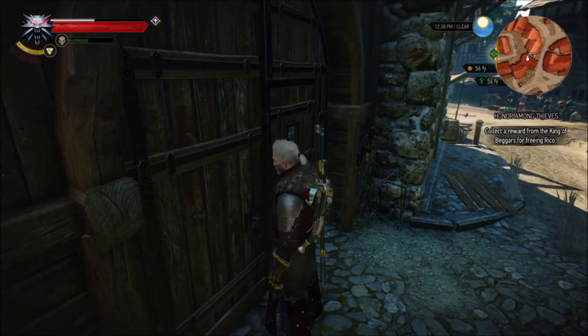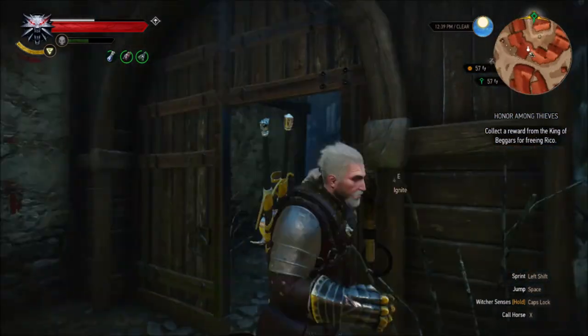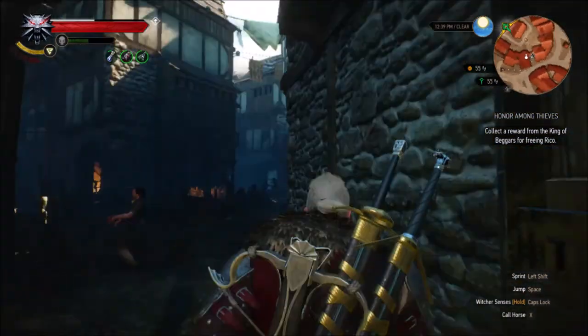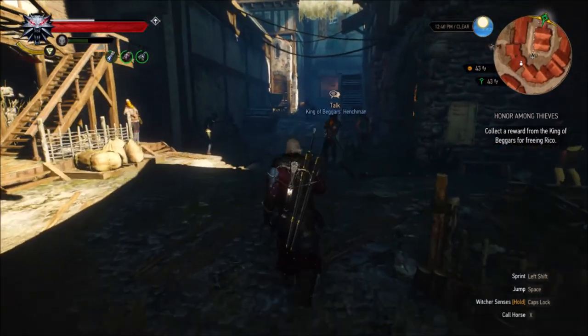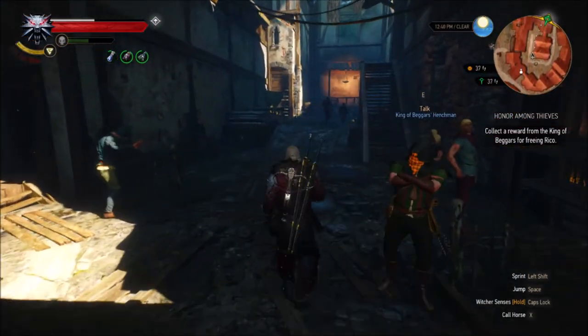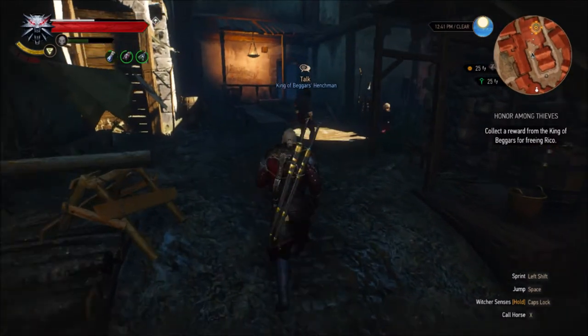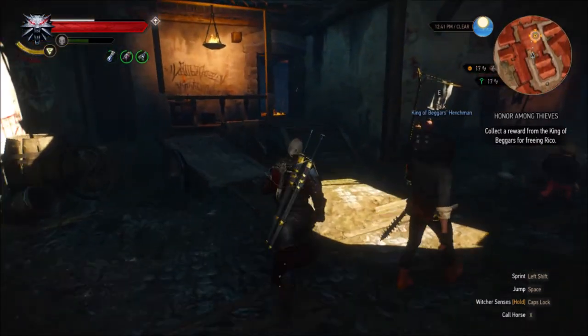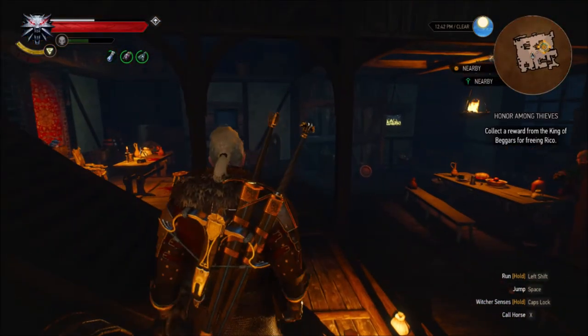They're letting us in here and once you get to this door you're basically done. You've found it because then the GPS is going to route you correctly to where the King of Beggars' office is, and that's straight ahead here. It's worth doing — you get 160 XP and you get this really cool silver sword, Ethelrad.